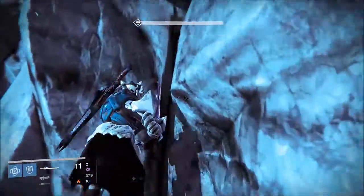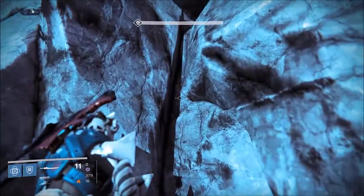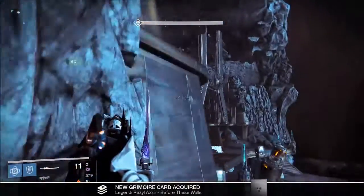Jump up. It is a bit tricky — I did fail here quite a bit of time and had to cut the scene. Once you get on the rock, just jump straight up, and there's the last ghost, Rezal Azir.